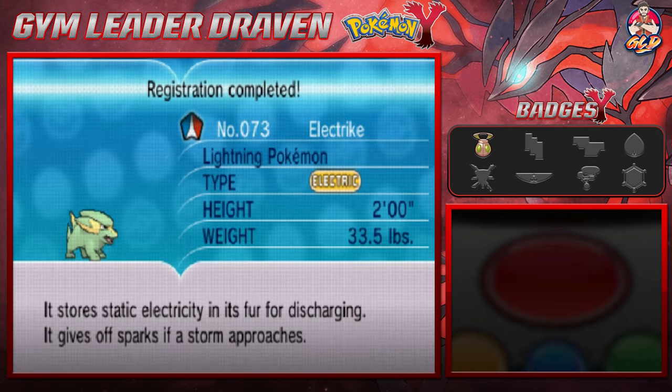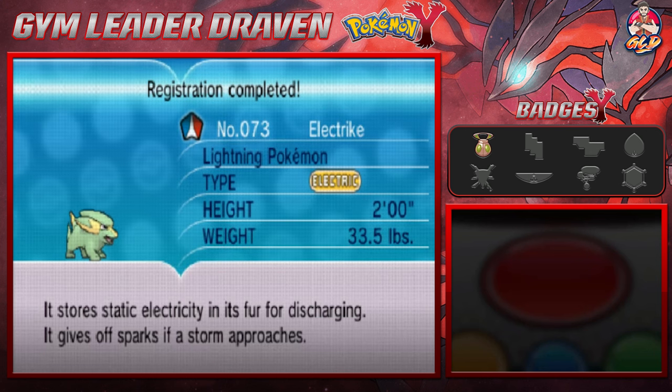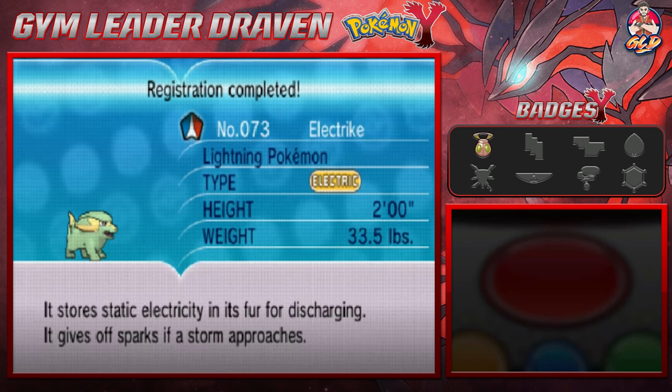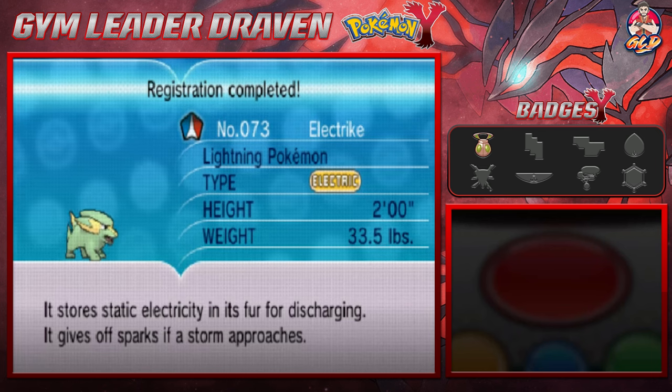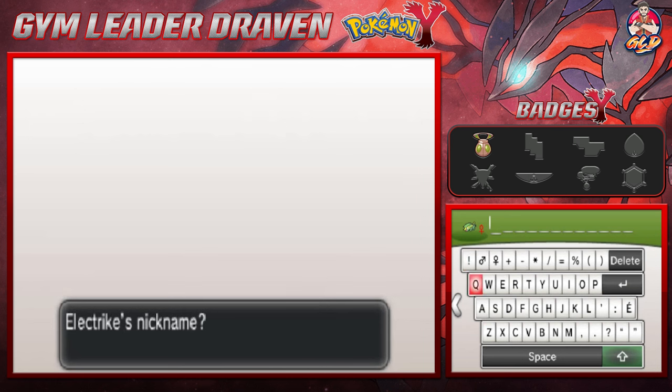Look at this — Electrike, the Lightning Pokemon, a pure Electric type. It stores static electricity in its fur for discharging; it gives off sparks if a storm approaches. As many of you know, we gave this Pokemon the name Raiden, because in our very first Emerald walkthrough we were kind of in a Mortal Kombat zone.